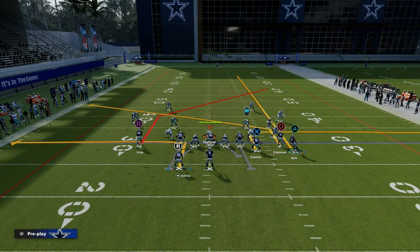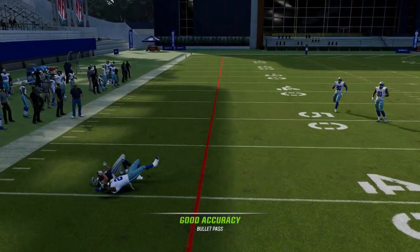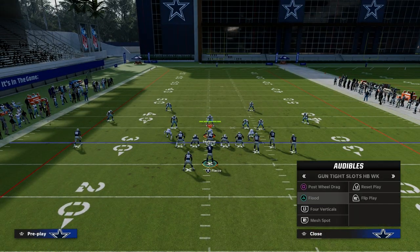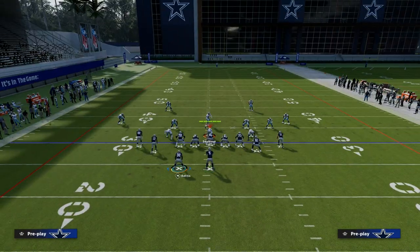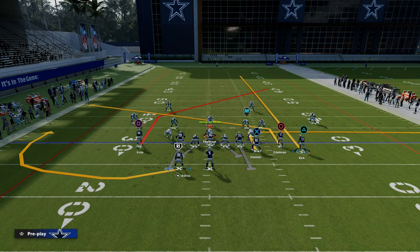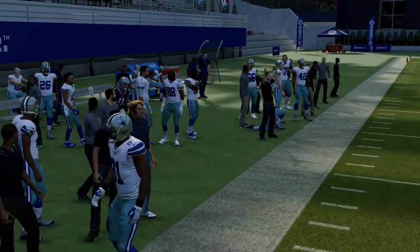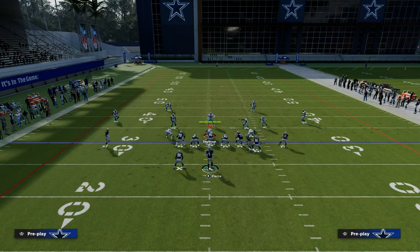It's a fairly simple read progression — you're basically just reading the user in the middle of the field. You're looking at the post first; if it's covered, you throw the slant. You can see how the slant runs right underneath the post in a nice, concise pattern. Against cover four, when people run a hard flat system, it's going to take away your tight end and your flats on both sides, but your slant is going to be wide open — easy read over to the left side. You get them into the same dilemma: are they going to user the slant or user the post?